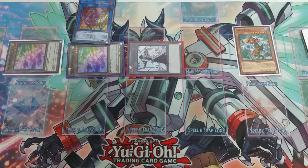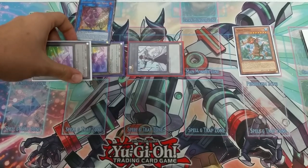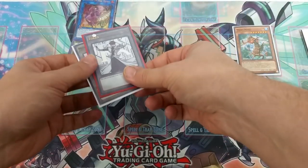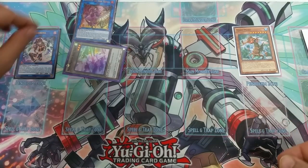Activate the effect of Mermer — up to three times per turn we can summon a token. We'll summon three tokens right here. Now we're going to link away two of the tokens on the outskirts to special summon IP Masquerina.